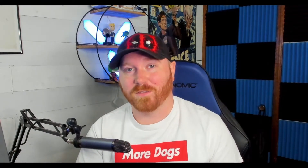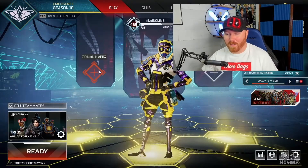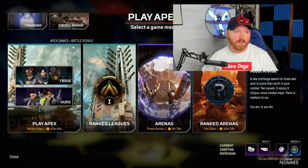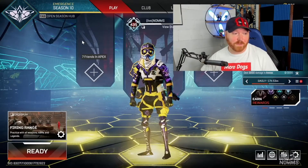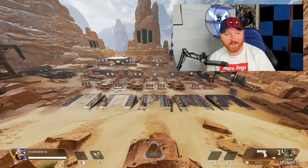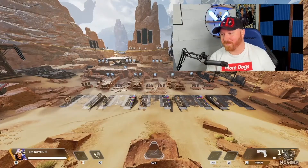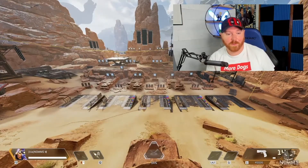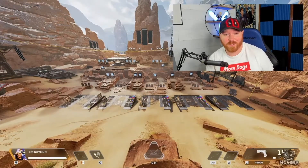In Apex there's a better way, and that's where the firing range comes in. To get to the firing range, open up Apex, go down to where the firing range option is and click on it. You open up your firing range, queue into it, and once you're in, there are multiple targets, a couple of different bots which you can bring to life, and every single gun in the game laid out right in front of you. You can grab whatever gun you want and practice recoil control or just your aim in general on any of the bots.